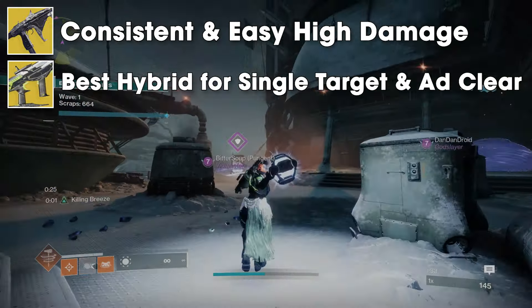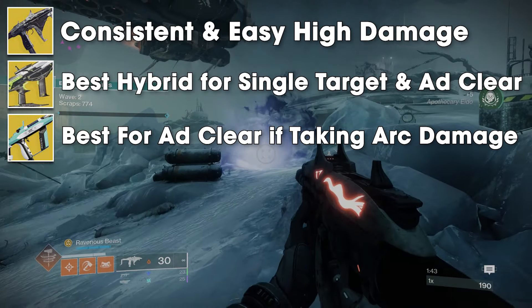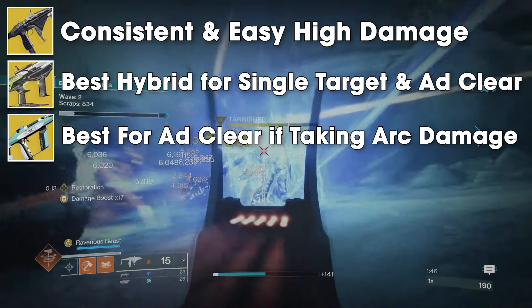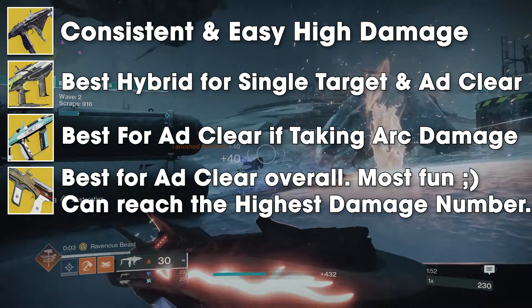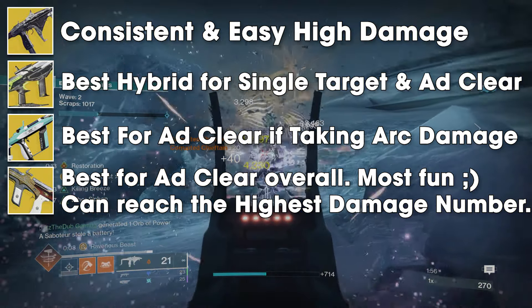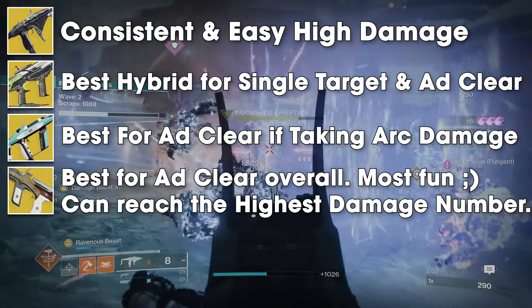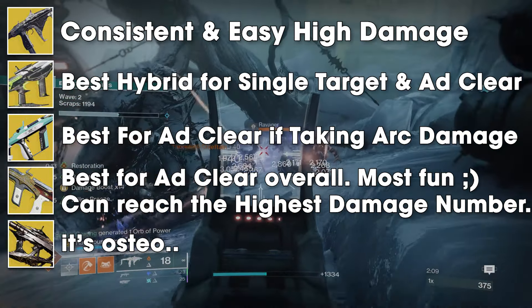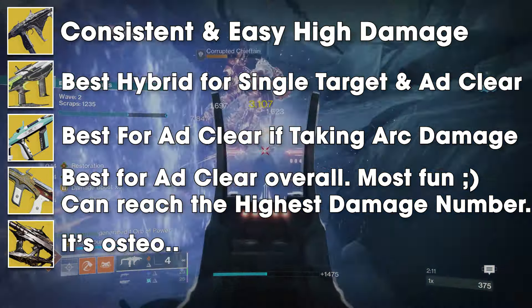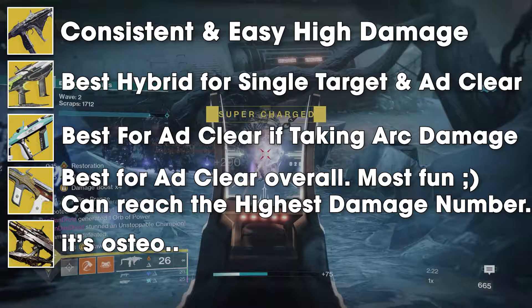Risk Runner is the best for Add Clear if you're fighting enemies that deal arc damage. Arc Conductor lets you fire without reloading for 5 seconds, meaning you can get off many shots with that max 2x damage buff from Peacekeepers. Huckleberry is the best SMG for overall Add Clear — Rampage x3 plus auto loading on kills means you can easily keep up a 3.31 damage buff if you're constantly dealing damage, and the newly added Kinetic Tremors makes it even better for beefier targets. Osteostriga is not a bad option at all — it's a fun option with Peacekeepers, especially if you like a slower playstyle — just not as strong as the others.